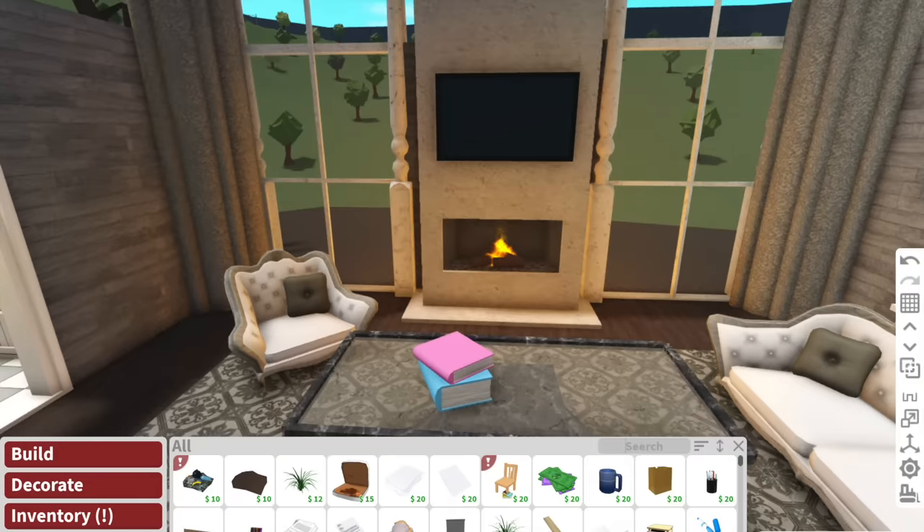I think the mansion is close to being renovated, so I'm just going to let them finish up. And just like that, the mansion is fully renovated and looks like a completely different house. All together, this house comes to 656k.